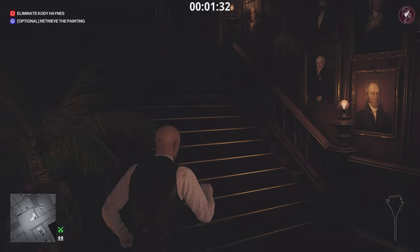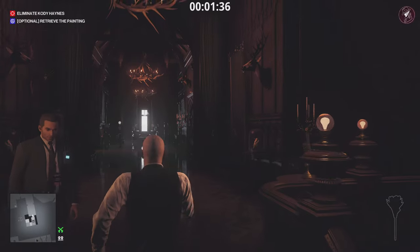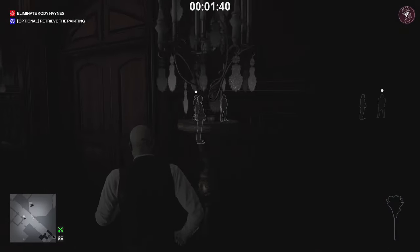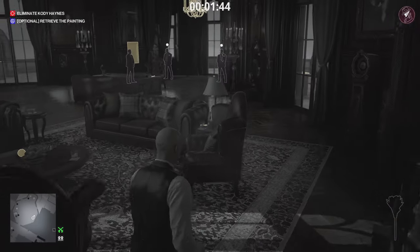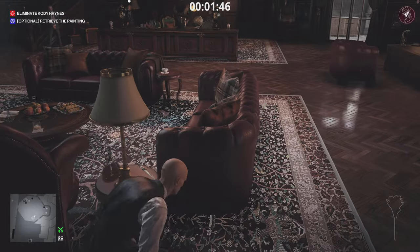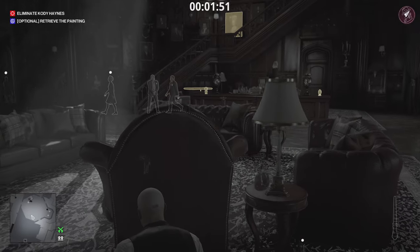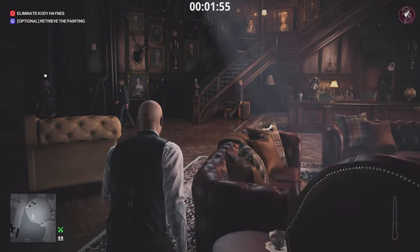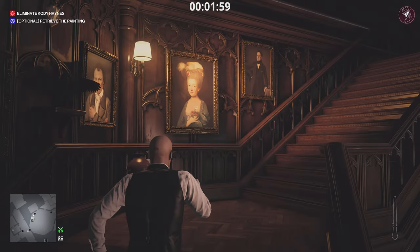Once you've done that, head upstairs. If you're quick you can head into the room where Alexa is before she exits. However, if she's close to the door you might want to wait in the corridor - she's an enforcer so you don't want her to spot you. Either way, enter this room and grab the letter opener. Once the coast is clear, approach the painting and steal it.